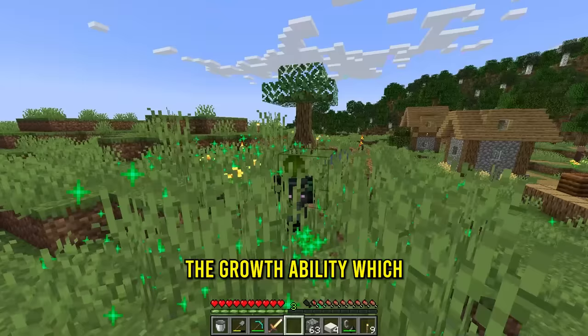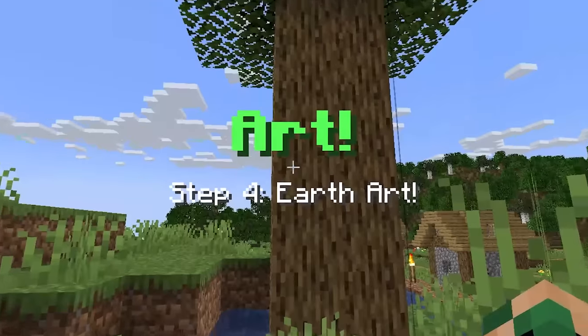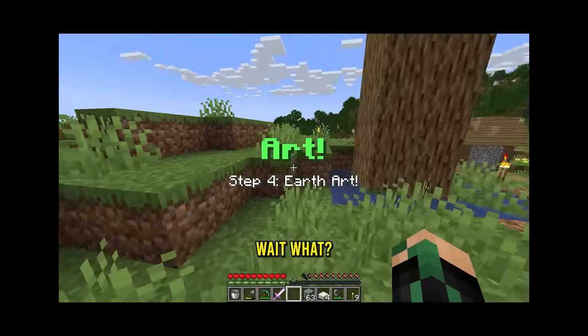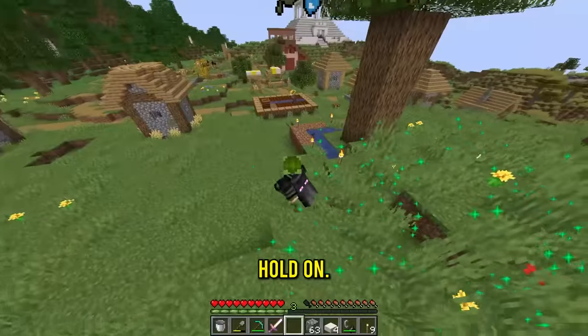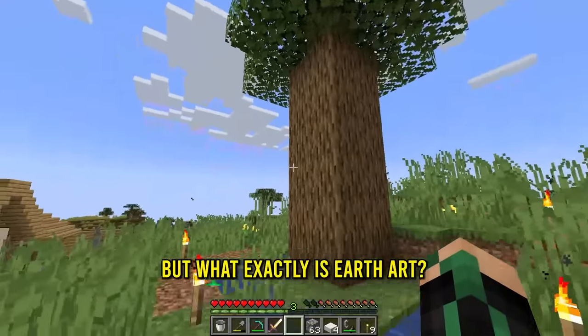And so we unlocked the growth ability. Oh my gosh, I just used it. Step four, earth art. Maybe it's asking me to make art with this. Hold on. Let me surround you with all the vegetation. Earth powers, that's done there. But what exactly is earth art? I might have an idea.